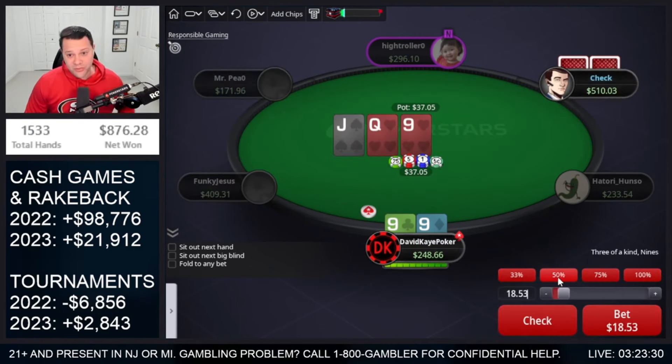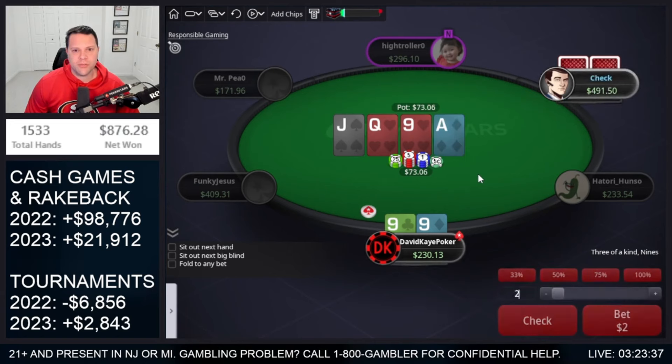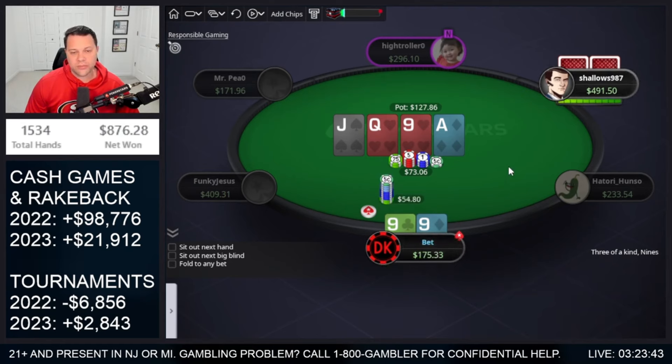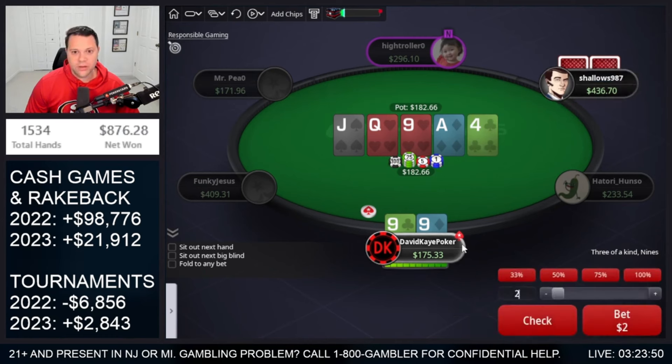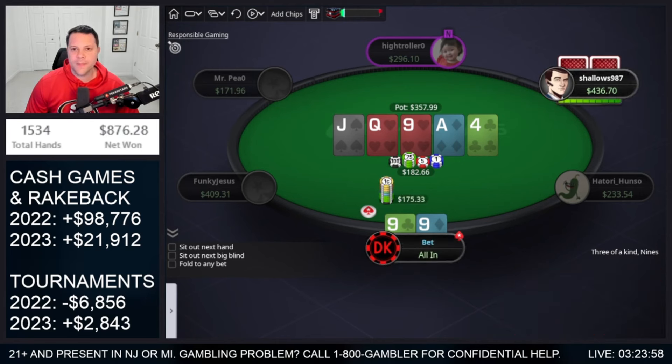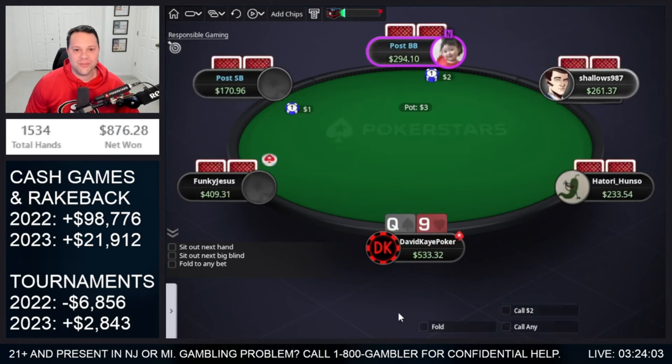So we 3-bet and get called. Flop a set on a pretty wet board. Go for bet. Turn ace — going to be a bet on the turn as well, essentially building a huge pot. There's definitely going to be a lot of rivers we don't like: king, ten, heart. Falls — that's a complete brick. Love this river. 175 back, 182 in the middle — purely jamming this. Hopefully they have like queen-jack, ace-jack, ace-queen. About to win a big one. They call — ace-king! Let's go! What a cooler! They turned top-top there. Nines are good.